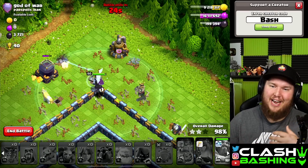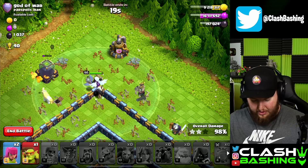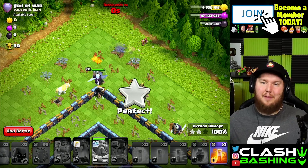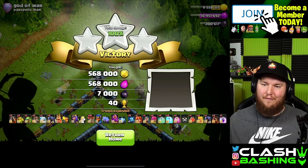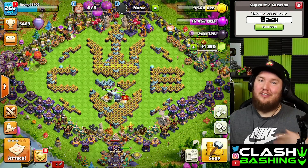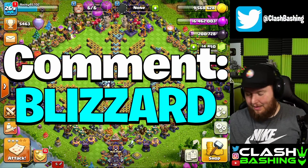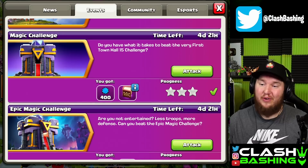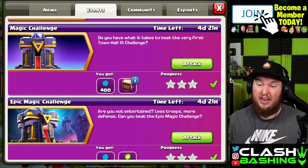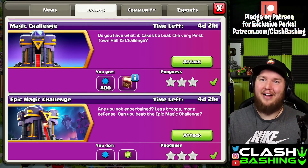We get redemption! For our one star we get the three star here in legends. A beautiful attack using the blizzard lalo in legends. Let me know if you guys are going to try the electro titan on defense. If you watched today's full video, write the word 'Blizzard' down in the comment section. Just a quick reminder: we still have the magic challenge and epic magic challenge with a guide on the channel — there's a book of heroes. You guys have a great day. Keep on clash bashing!